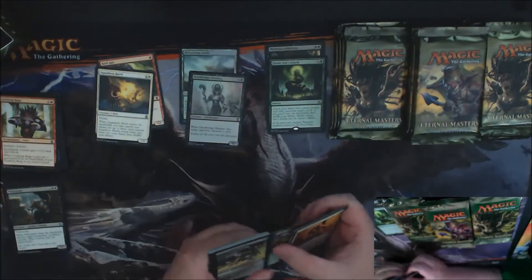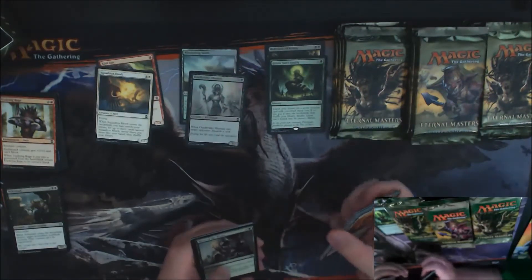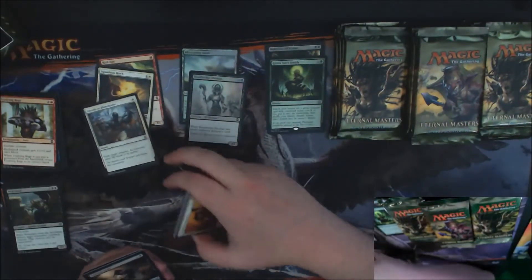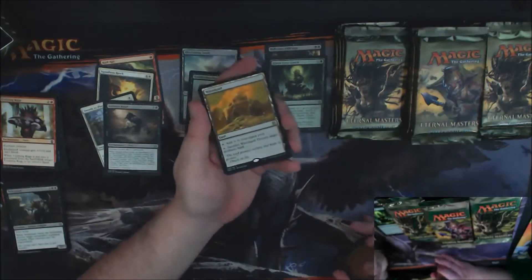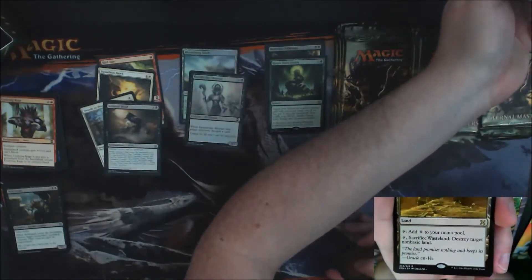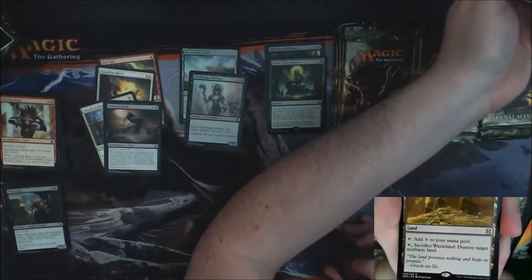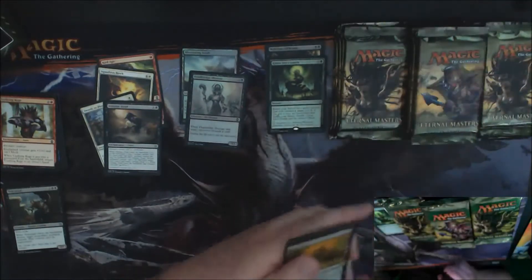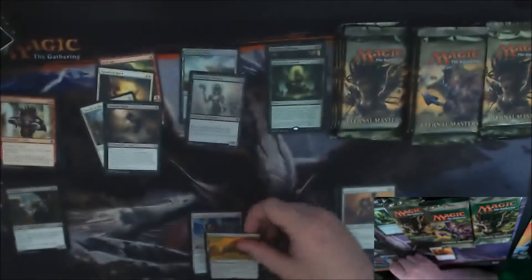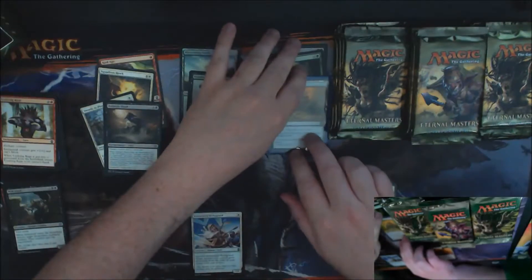I'm sorting out commons and uncommons I'm looking for as we go along. Oh, and there's a Wasteland — that's a nice card. It's coming down a little in price right now because of the reprint, but it's just a nice card to have. That's my first ever Wasteland, so that's nice to have. That guy's going to get a sleeve right away.